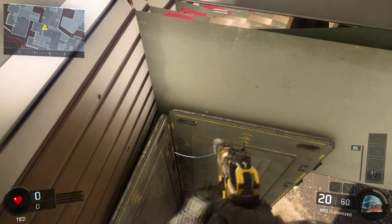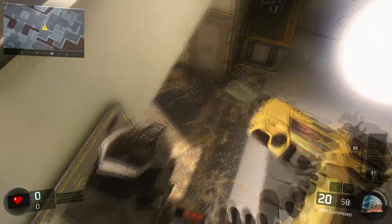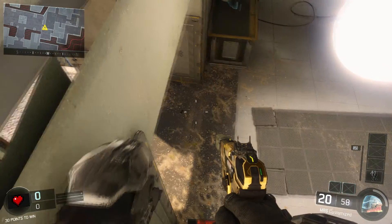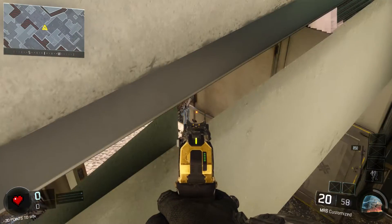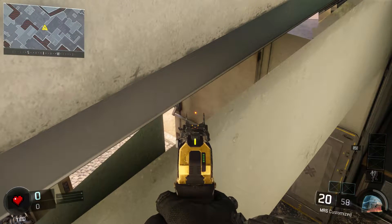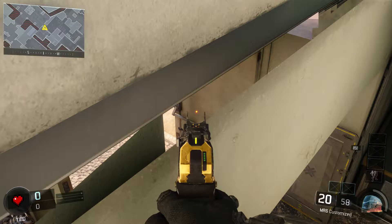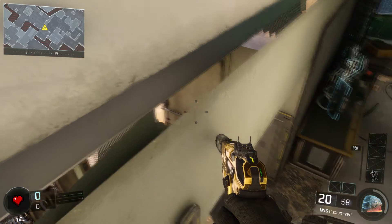And you should get stuck on this ledge. This is a really nice spot because you're able to kill people as they walk in. The cool part is you can actually see through the area — it's a little bugged out, but you can see when somebody runs in here first. You can see them coming in, but they can't see you.